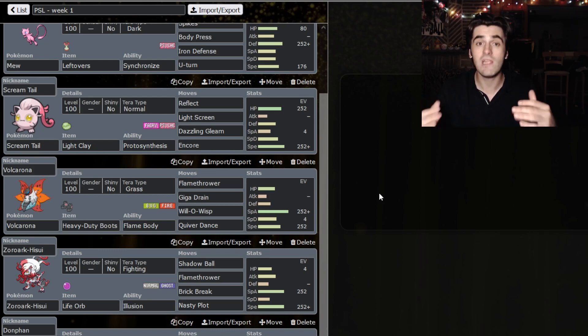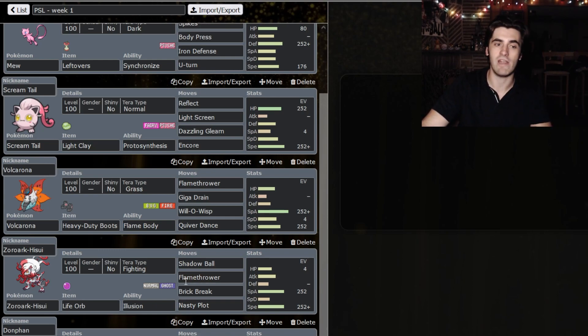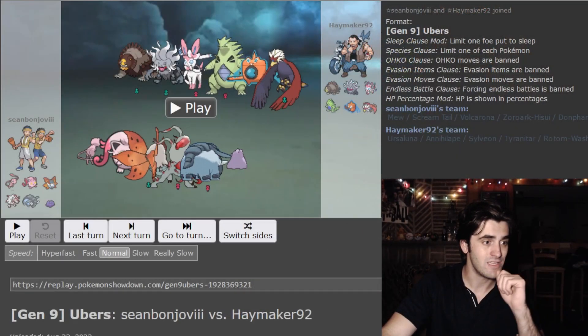So, we're planning on using Zoroark's Illusion to pretend to be a Volcarona. We're going to use Flamethrower to maybe try and stretch that a little longer and hope our opponent doesn't pick up on it. This league does have Item Clause, so every item is unique — I can't run duplicate Heavy-Duty Boots, which makes faking Zoroark a little bit harder. As well as a Ditto for more transforming and confusing, and Rocky Helmet DonFan, who actually put in a ton of work this week. The question you are all wondering: did the Zoroark slash Volcarona Illusion work out well? Let's find out.